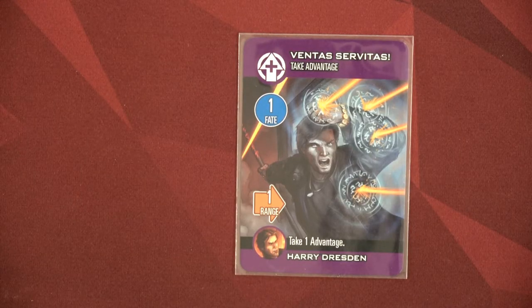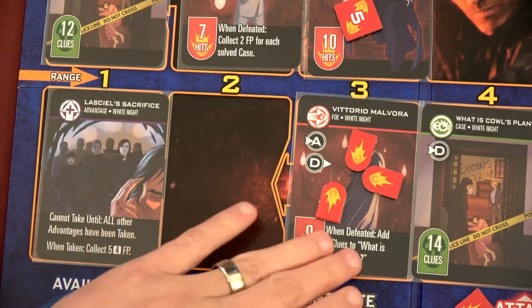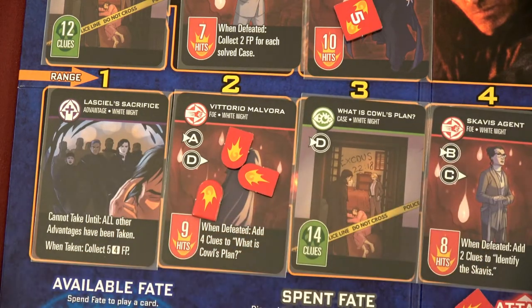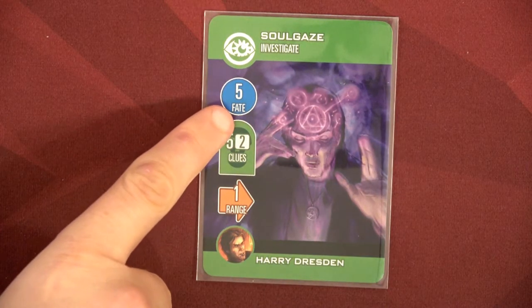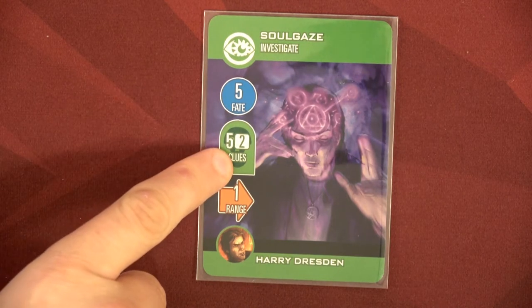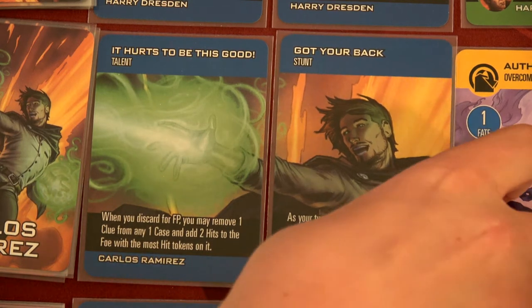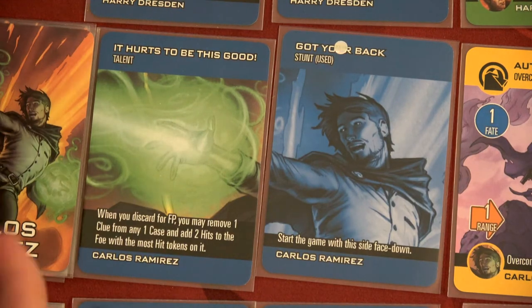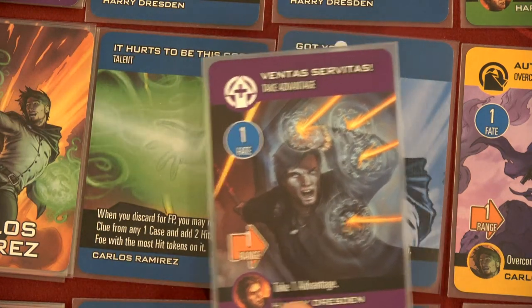Harry's going to play Ventus Servitas — fate cost is only one, range one, to take one advantage. We're going to grab this one: when taken, active player takes one card back from her discard pile and adds two hits to the skavis agent. We'll move all of these up and place two hits on the skavis agent. We're also going to have Harry grab Soul Gaze from discard — it's worth a ton of fate points and can get up to seven clues. Then Carlos plays Got Your Back to put Ventus Servitas back into Harry's hand — we still have one more advantage to take.